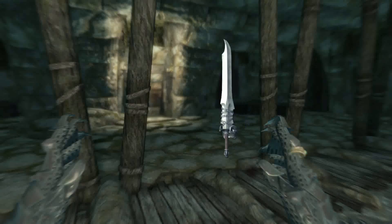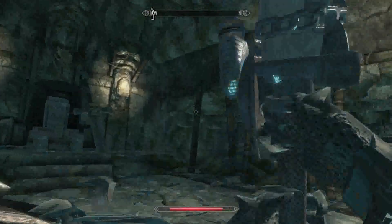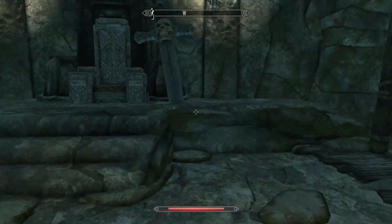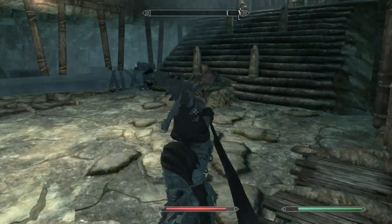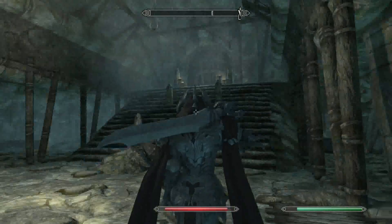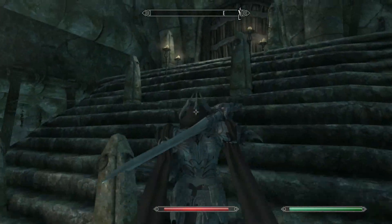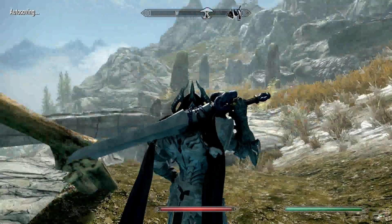We're going to go test this out, then we're probably going to go look at the armor. I love this great sword already. I feel like a beast with this great sword. So let's head outside, head to a nearby village and just attack everybody in our new suit. Then we'll look at the details of the suit and take a good look at it.